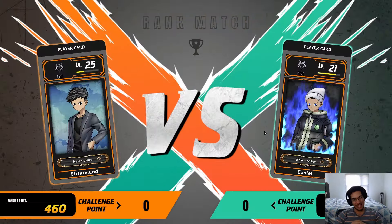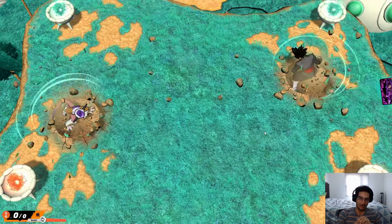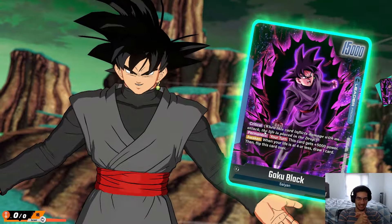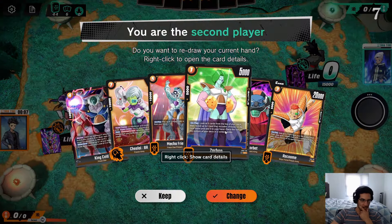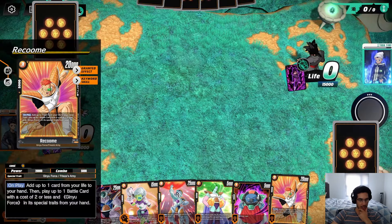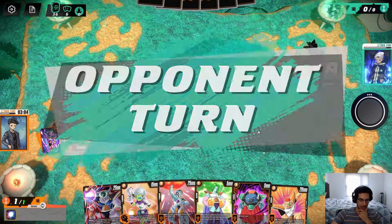In this match we're going against a Goku Black. Goku Black is a blue leader with critical, so we're not going to draw the cards we get from life. We have the Sarban and the Sorbet, so I think we have to keep this hand. We also have the Raccoon, so if we get the Ginyu Force that's going to give us a lot of value later.